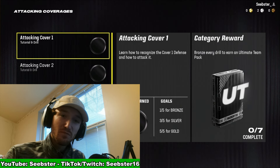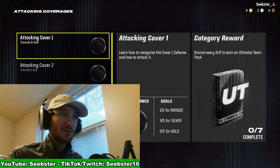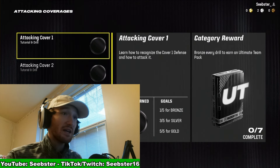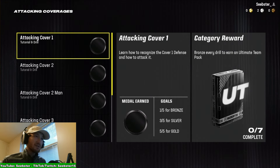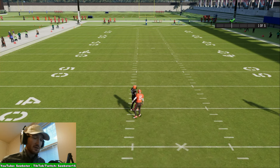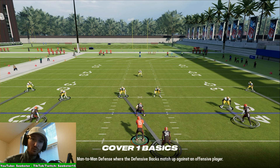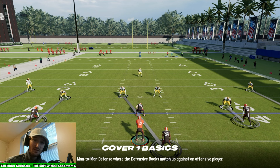Many people don't understand how to pass the ball because they don't understand how to read coverages properly. You need a good understanding of base coverages to pass and run the ball effectively. Starting with Cover 1: Cover 1 is basically a man coverage with a one-high safety in a zone. When reading coverages, you're generally looking at the safeties first — one high safety means Cover 1 or Cover 3.